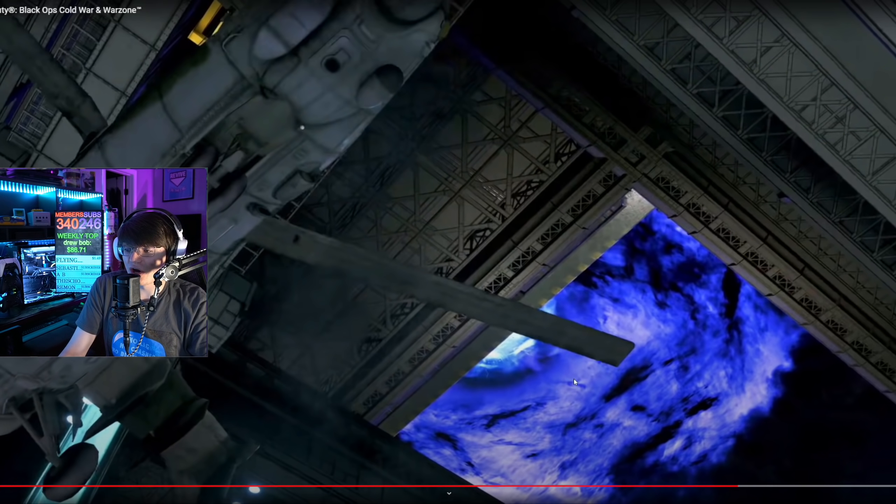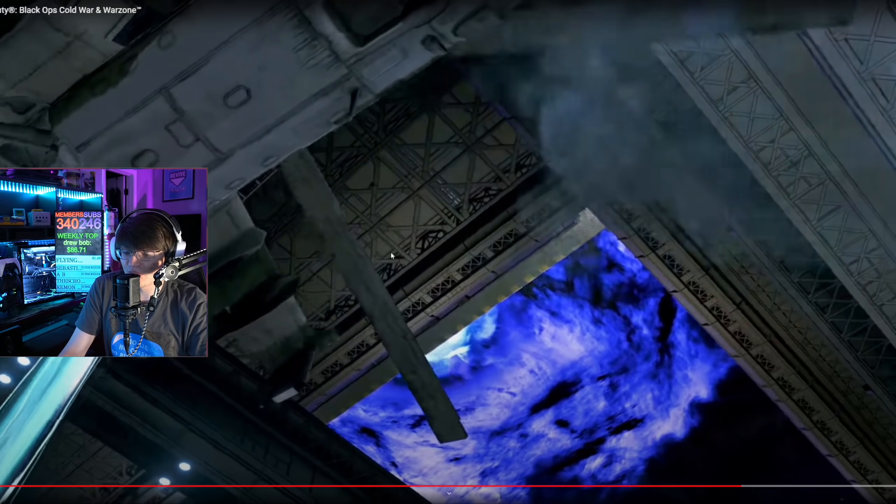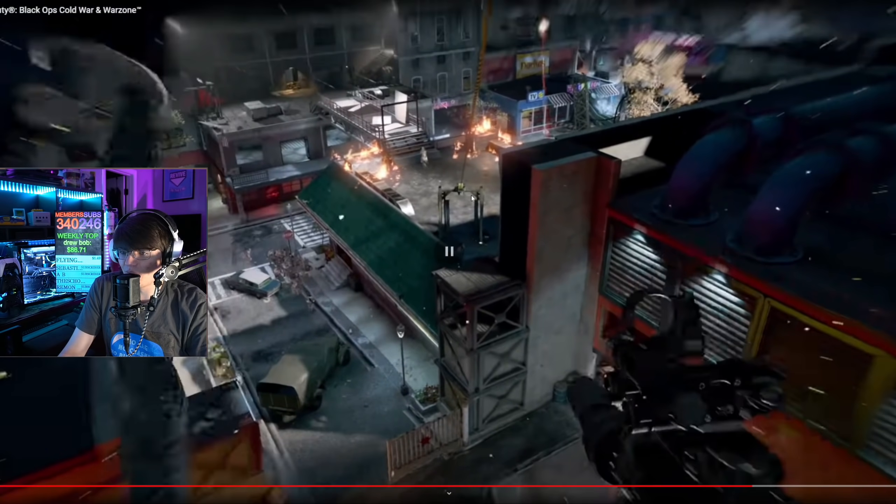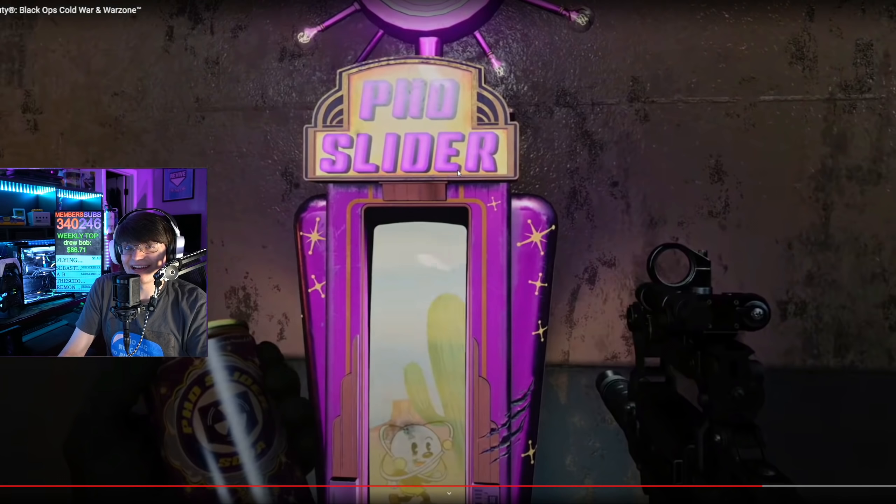You can see elements of the dark ether portal from inside the map. This is going to be part of the map — look, this is inside of it and you can see above it an opening to that dark ether portal, which is actually insane. The zip lines are returning, so more bugginess with the zip lines. And then as he gets down here, the next scene is PhD Slider. So yes, you're not going to be able to flop — it is going to be PhD Slider, not PhD Flopper.